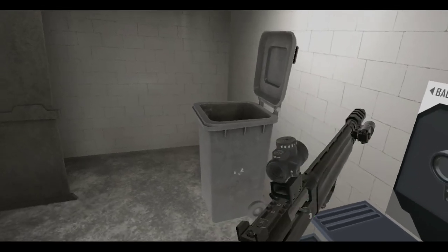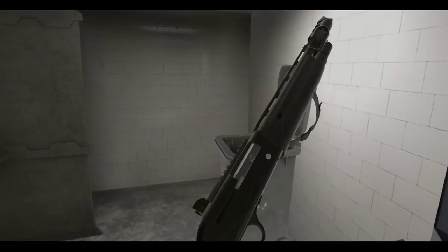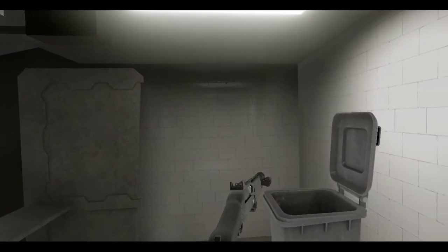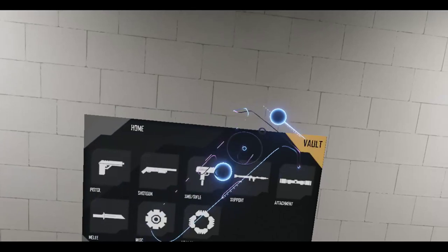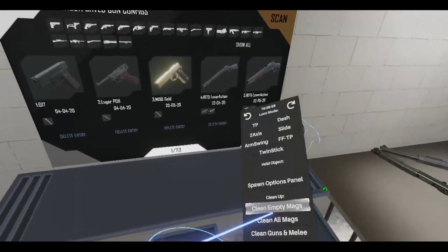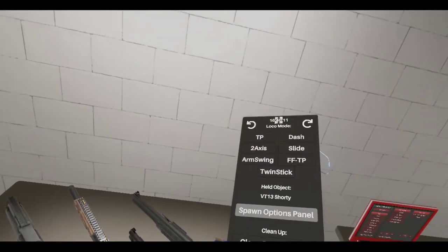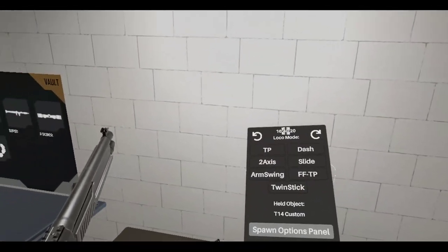That elevated MRD looks kind of garbage - I'm just not going to use a sight for this. Wait - you can actually put a stock on this thing! I'm not going to, but if you really want to you can do that for your own build. I accidentally got rid of the shotguns - let me reload the scene. The VT13 was the one we checked out; this one over here is the VT14 Custom.